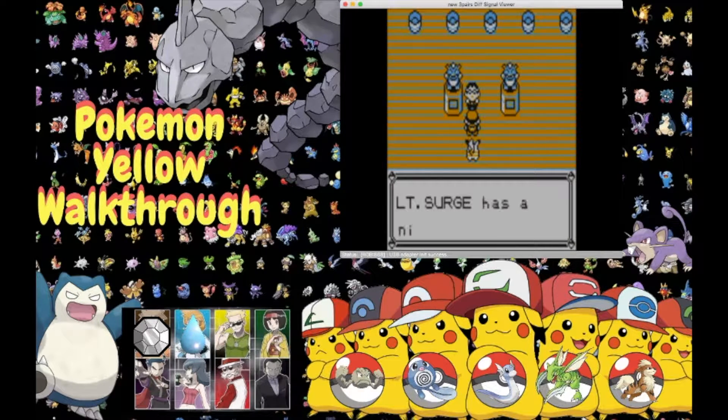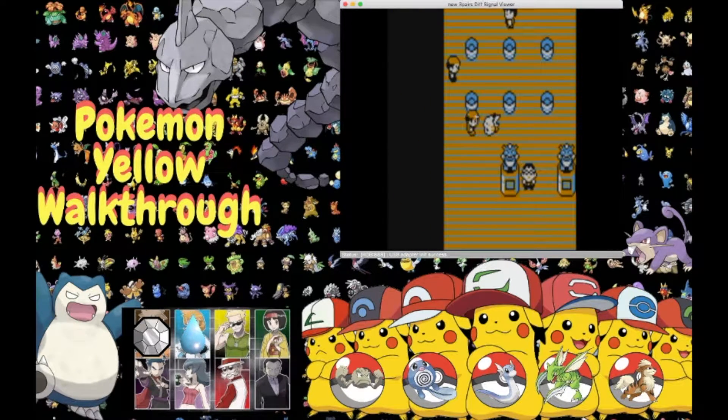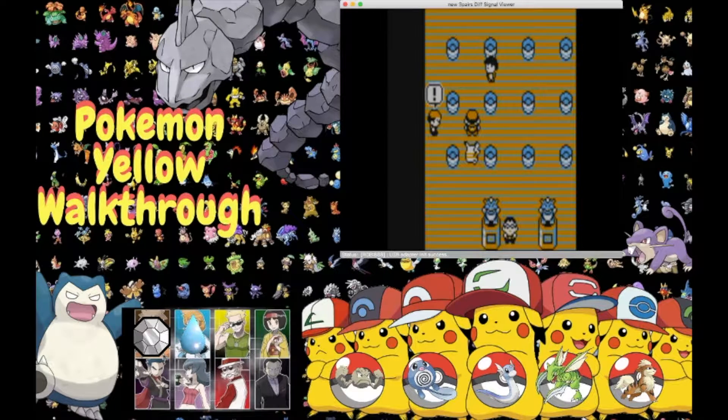Champ in the making! Lieutenant Surge has a nickname — people refer to him as the Lightning American. He's an expert on electric Pokemon; birds and water Pokemon are at risk. Beware of Paralysis too. Lieutenant Surge is very cautious and you'll have to break a code to get to him. The only thing standing between us and Lieutenant Surge is three trainers and a locked door.